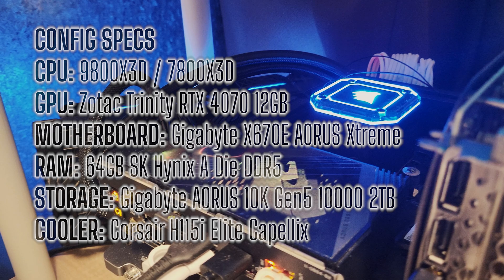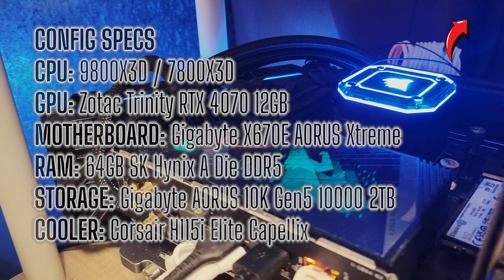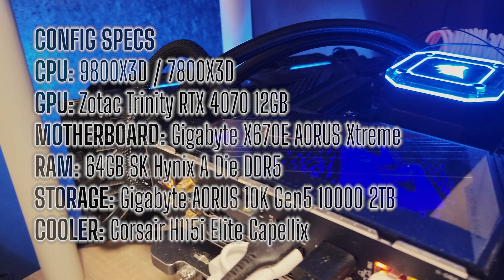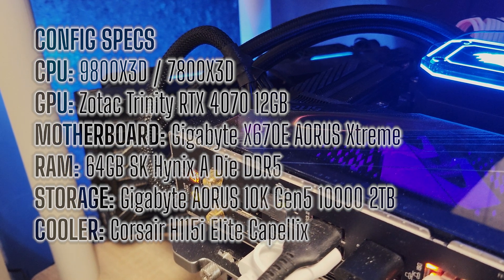If you want to see my full tuning process on the 9800X3D, check out the video linked in the upper right-hand corner. The 7800X3D is running a -30 CO undervolt. For these tests I'm using an RTX 4070. If you're looking for more specific details on the full system configuration, check the video description below.